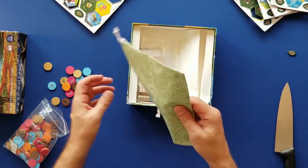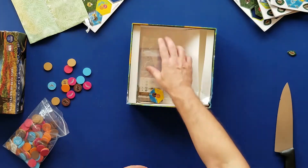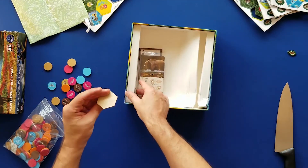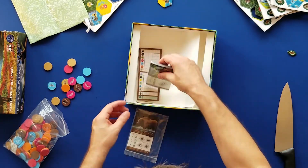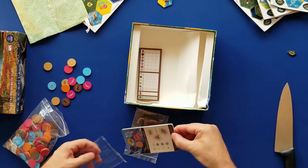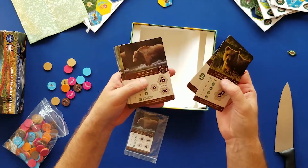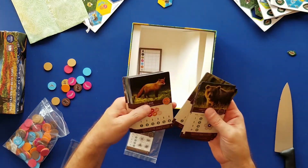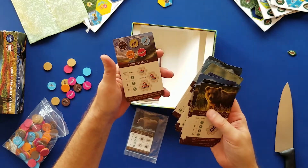It comes with a deluxe cloth bag, so you put those tokens in the bag and pull them out — that's how that works. And baggies — you gotta have your baggies. These don't look too bad. Here are the wildlife cards — really nice. Like I mentioned, artwork by Beth Sobel. They'll show you your different ways to score.